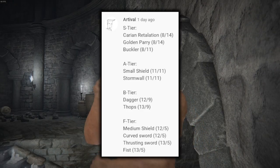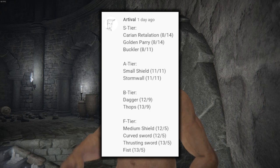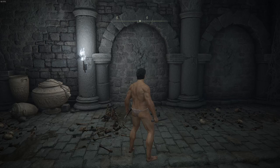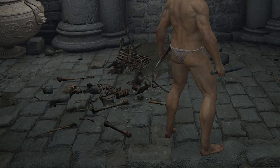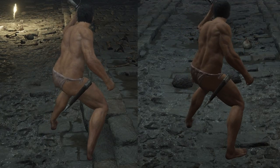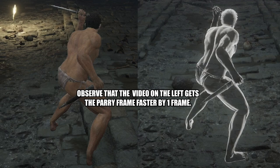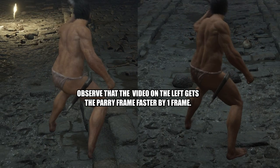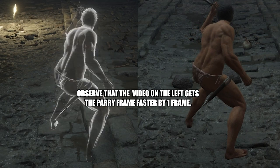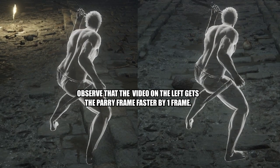But wait — in the last video, the frames for the dagger were 12/9, not 13/9. Am I unreliable now? Here's the crazy part: I revisited that footage and found out that elevation sometimes messes up the frames. Like if your foot is slightly elevated or both feet are not leveled, it would either take a frame out or add a frame. I would gladly admit that I am wrong, but I feel like I'm not.